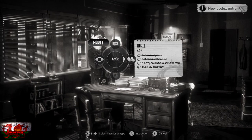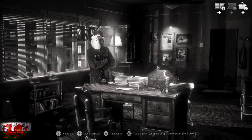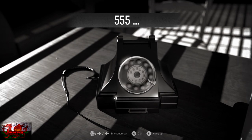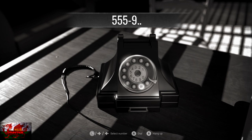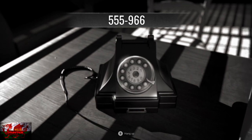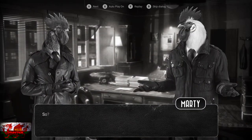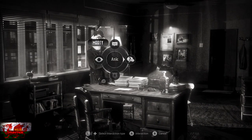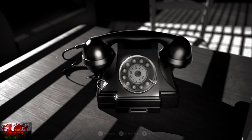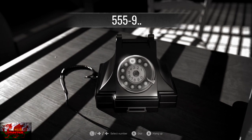Ask Marty absolutely everything, then use the phone and call the asylum at 555-966. Keep speaking with Marty again until dialogue runs out. Then use the phone once more and call Lewis at 555-932. This chapter will end and we'll head to the insane asylum. We've only got roughly around 10 to 12 minutes left of the game now.